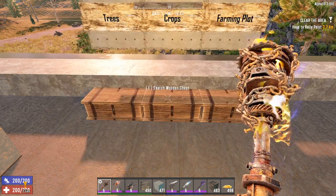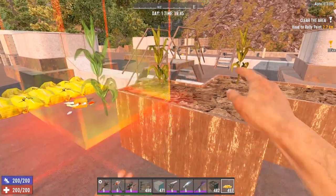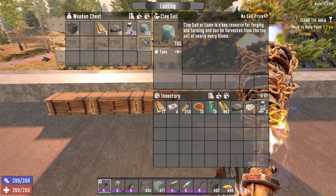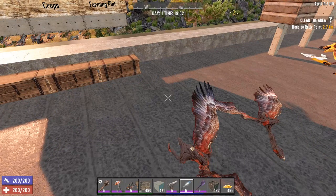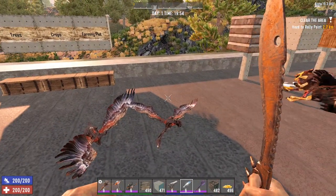All crop seeds can only be planted in a farm plot, with the exception of mushrooms. The farm plot is crafted with 4 wood, 10 rotting flesh, 25 nitrate powder, and 10 clay soil. The Living off the Land perk also reduces the cost of crafting farm plots by 30% at level 1 and by 50% at level 2.